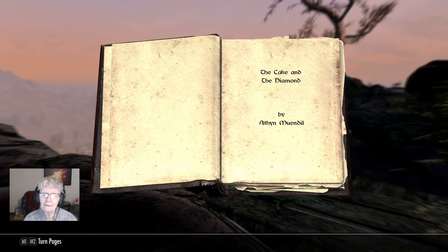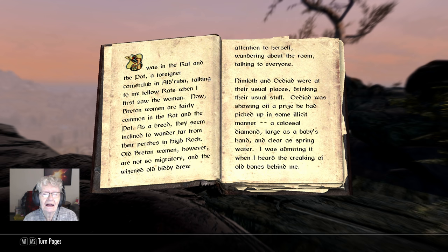Okay, 'The Cake and the Diamond' by Ethan Wendell. 'I was in the Rat in the Pot, a foreigner corner club in Aldruun — the Rat in the Pot. That doesn't sound like a very sanitary place to be — talking to my fellow rats when I first saw the woman. Now, Breton women are fairly common in the Rat in the Pot; as a breed they seem inclined to wander far from their perches in High Rock.'